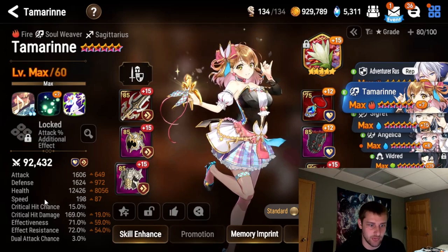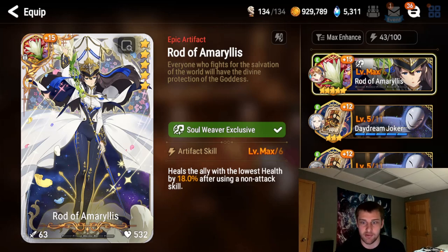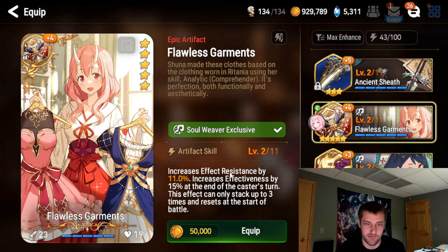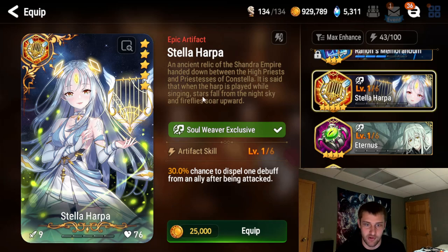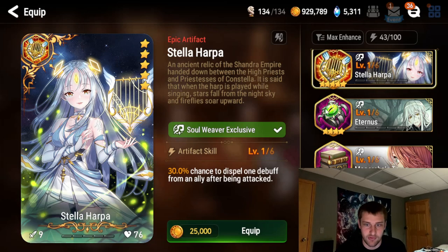Tamarin's total stats are here. She has Rod of Amaryllis at plus 15. If you don't have Rod of Amaryllis - most of you won't - you can run the flawless garments from the event to get extra effect resistance, and she gets a bunch of effectiveness as you go along. I also just got Stella Harp, which is kind of cool. I wonder if this artifact works for AoE attacks - if any of you know, please tell me. It has a 30% chance to dispel one debuff from an ally after being attacked. I don't know if that means once the ally is attacked it has a chance, or once the caster is attacked it can dispel debuffs off an ally. What I'm wondering is if it's an AoE attack, do you have a chance to dispel one debuff from everyone on the team?